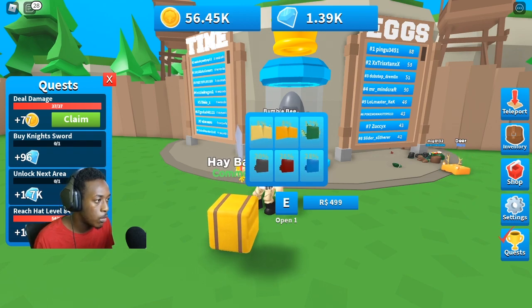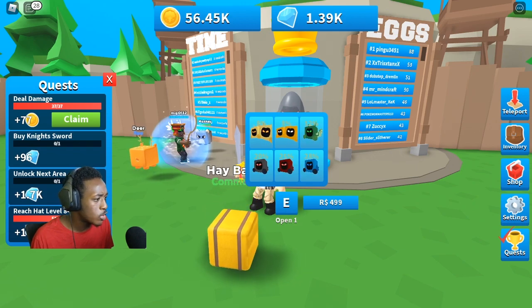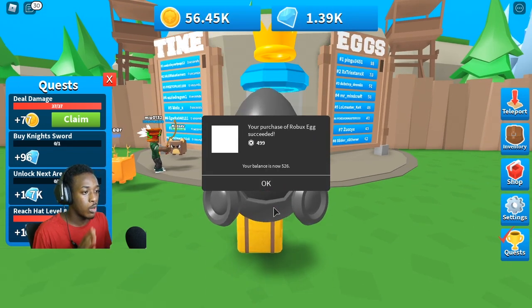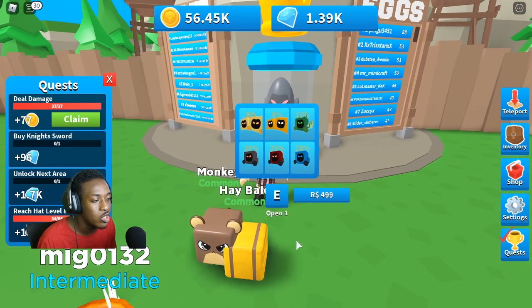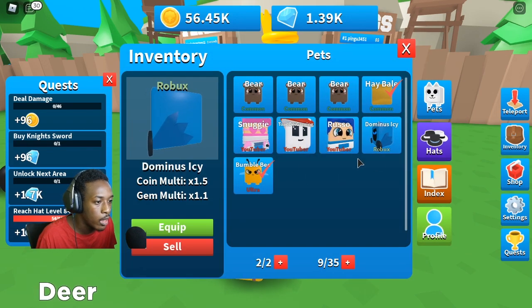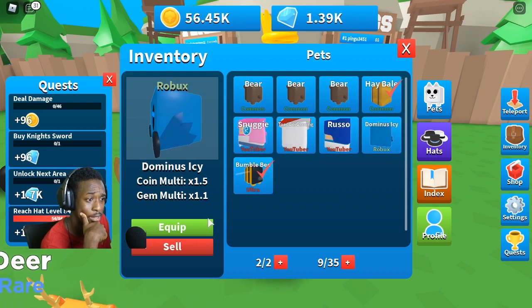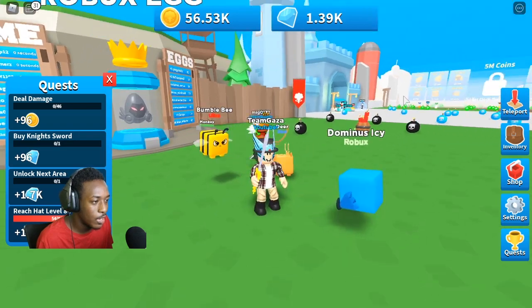Let me get myself some more Robux right here — grabbing the Robux now and we'll be able to get that. Let's give myself some of that juicy Robux, and now I can get one of these. Hopefully I get something super good. We got the Dominus Icy — I don't know which one that is... it actually is the worst one in there. But we're still gonna put it on. It gives a coin and gem multiplier — that is actually really good!